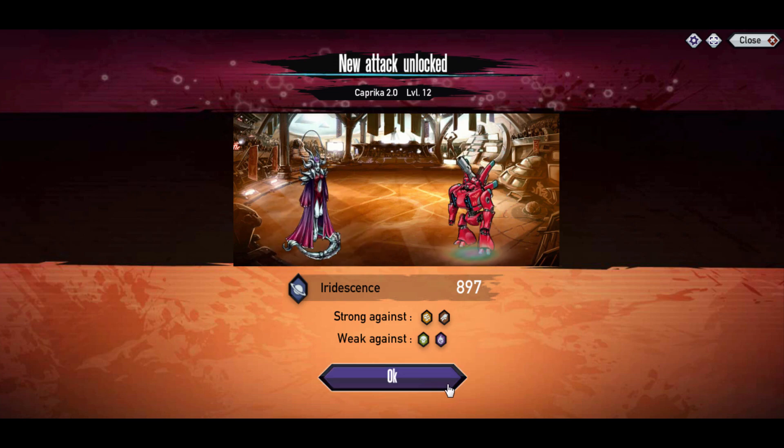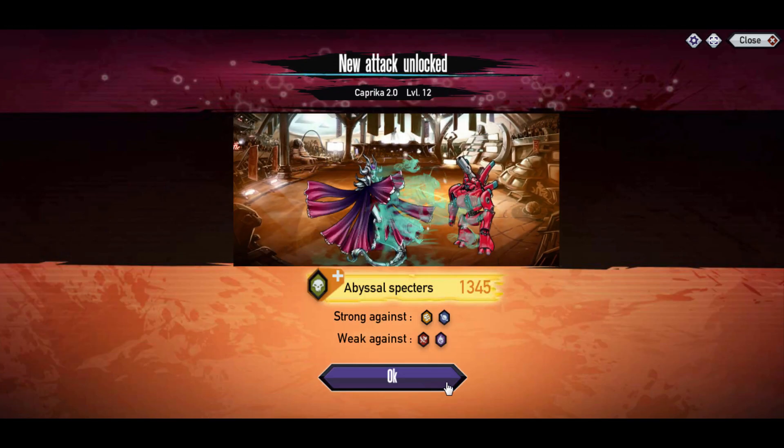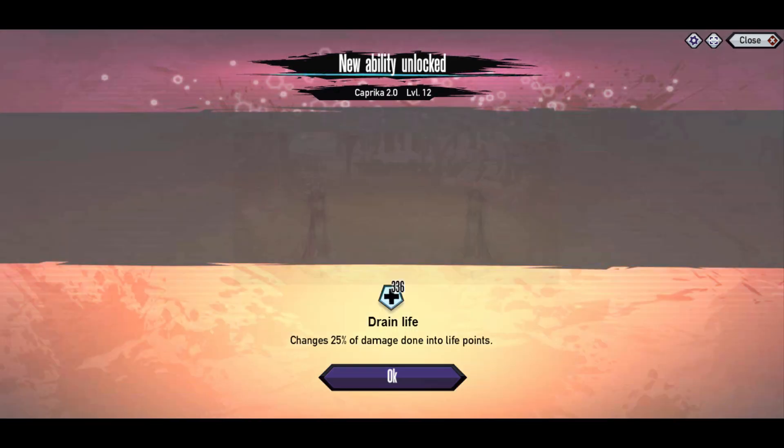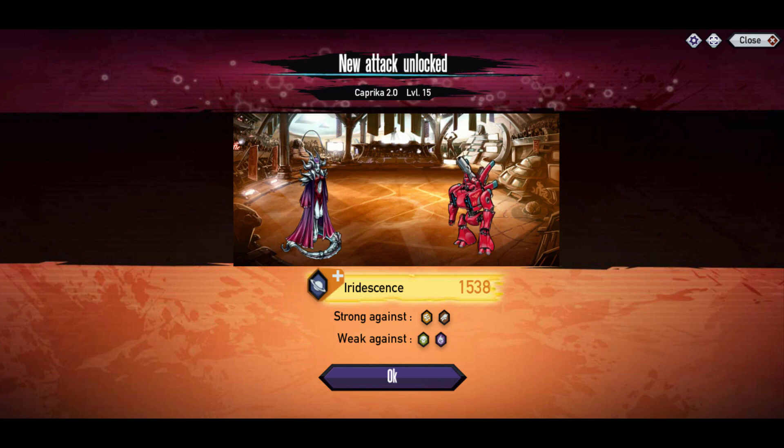Let's check out its skills. Not really going to need it for anything unless you didn't have it for the Zodiac bingo. Other than that, not really going to use it for anything. It's pretty cool that they actually added the silver version.